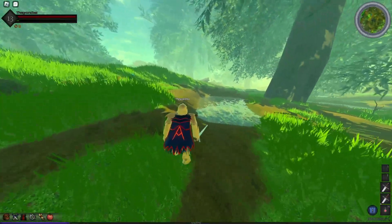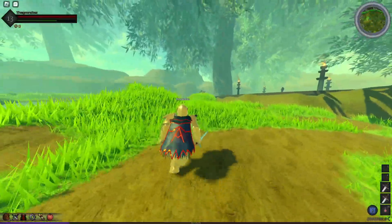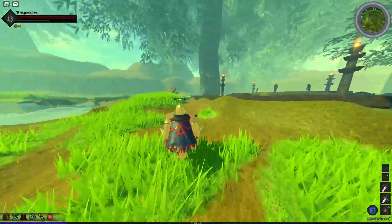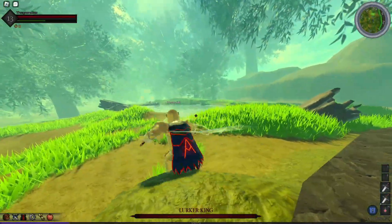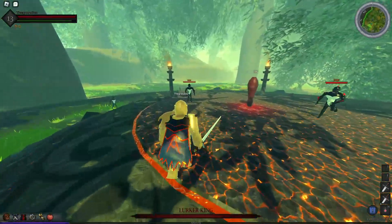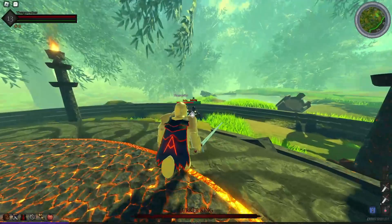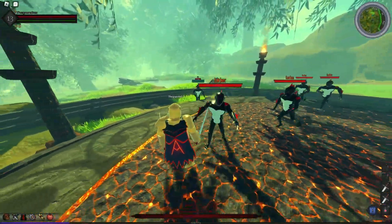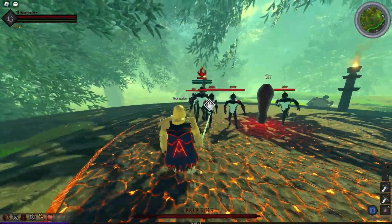I'm going to go over to one of the Lurker Kings and show you how I cheese them. If you drag enemies into water they instantly die, but you get no reward from it. Let me show you how to cheese the Lurker King. Come here, big boy — yeah, he's gonna calm down.